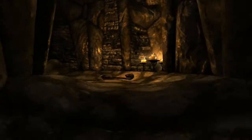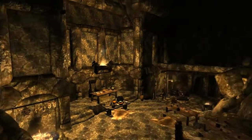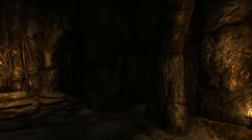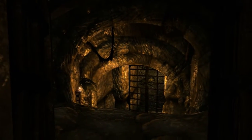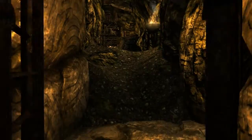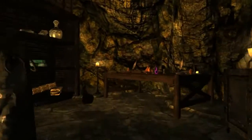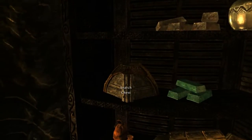Let's take a look up the stairs. Through here on the left, we have a vault — this is where all your valuables can be kept. There's already quite a stash here as well, which is quite nice.